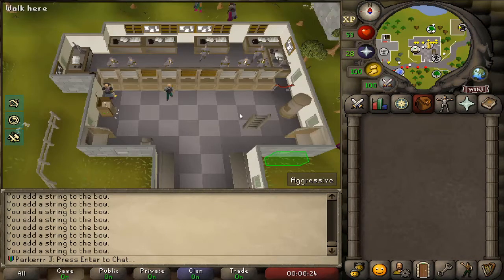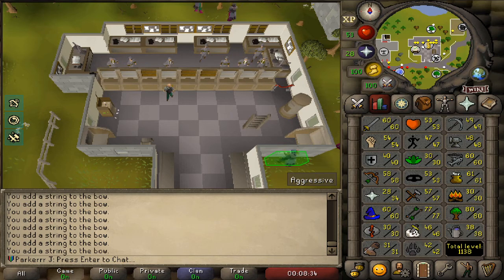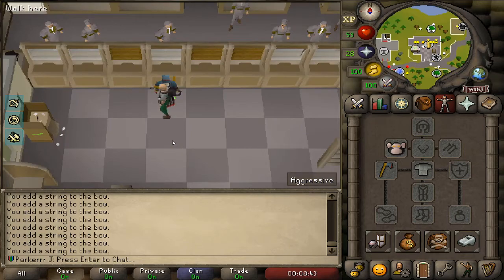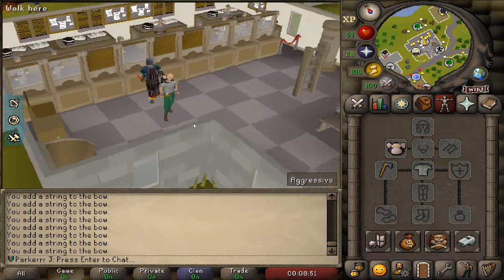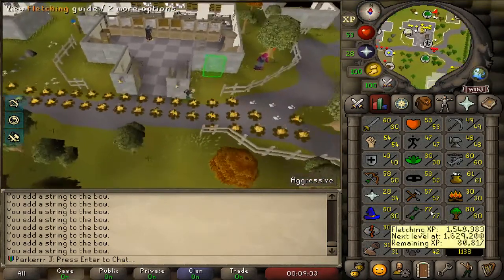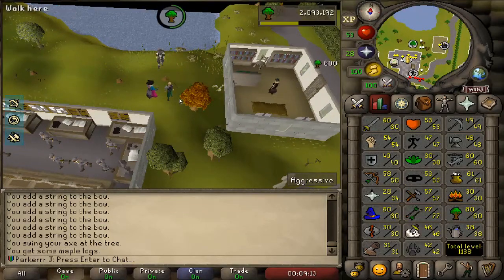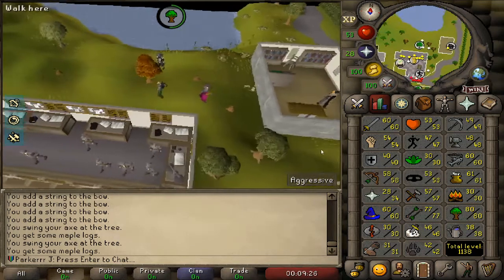Last time I made clips I was around 900 total level. I've done a lot since then - last night I spent four hours getting the fighter torso, so now I've got a big melee upgrade even though I'm mainly ranged. It gives me a good strength bonus. I'm almost there with the magic shortbow - still quite a long way to go. I've also been doing runecrafting, hunter, birdhouse runs, and basically every skill.